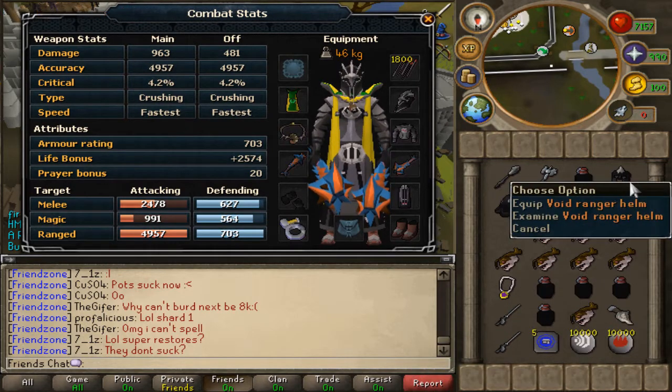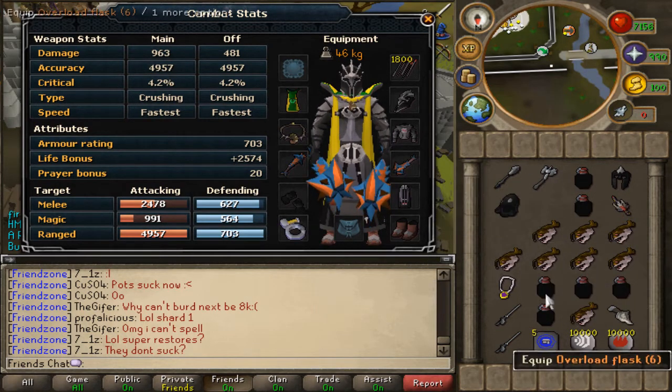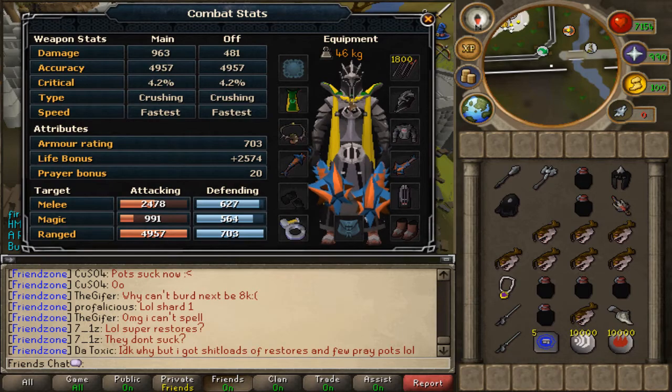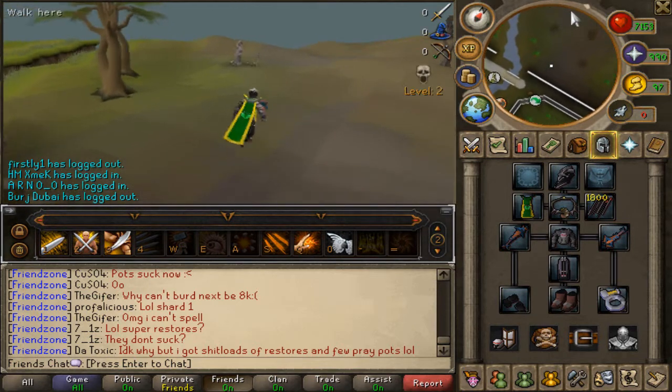Basically grab the best gear you can get and the best weapon you can carry. I would suggest you use drygores, chaotics, or dragon weapons, or whatever you feel is right for you. Mage and range styles work there just fine, and it's the same experience per hour, so stop alching longbows and get your boots down there. If you're wondering how to get there, just follow my lead from the Grand Exchange.